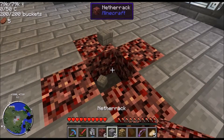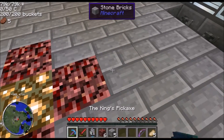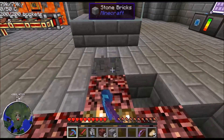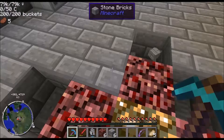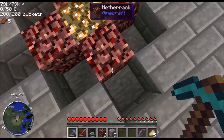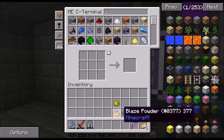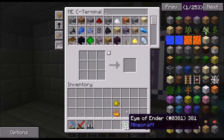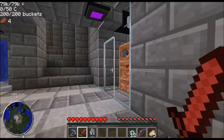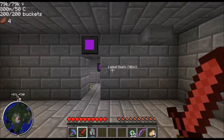All right so Netherrack around like that, glowstone in the middle, and then End Stone will go around the edges. Let me mine this spot out so we know where to put it. There we go — I just want to pick it up. Let's throw all this stuff back into storage except for the brewing ingredients. Let's go brew up these potions real quick, and after I start brewing those we can make an arrow.